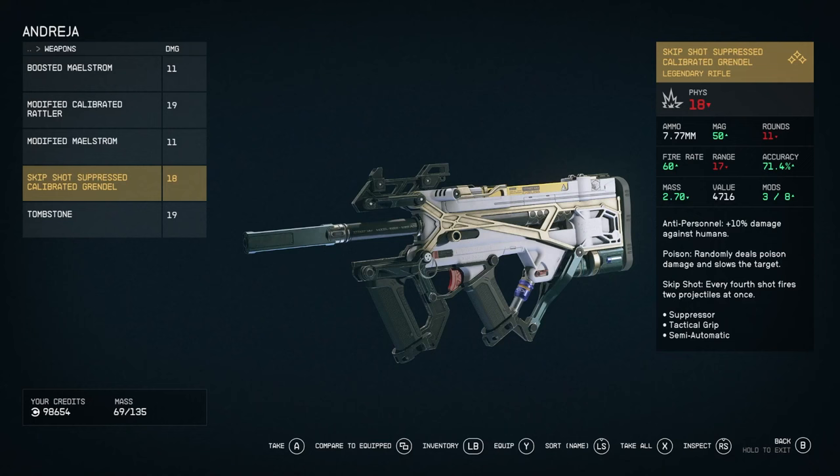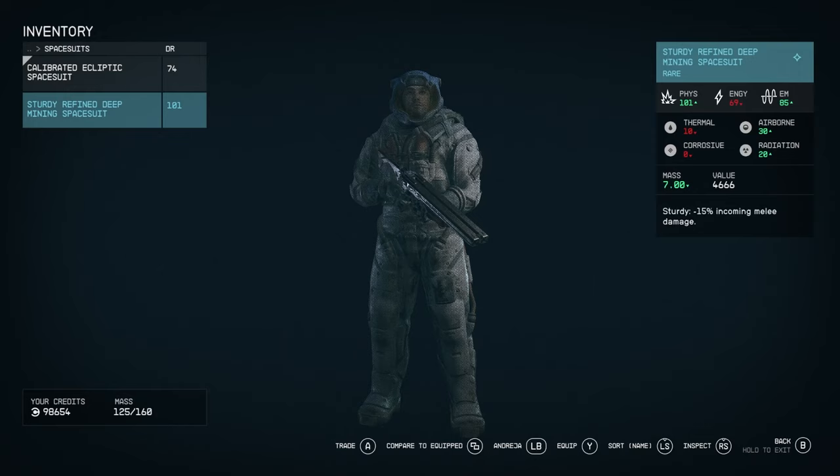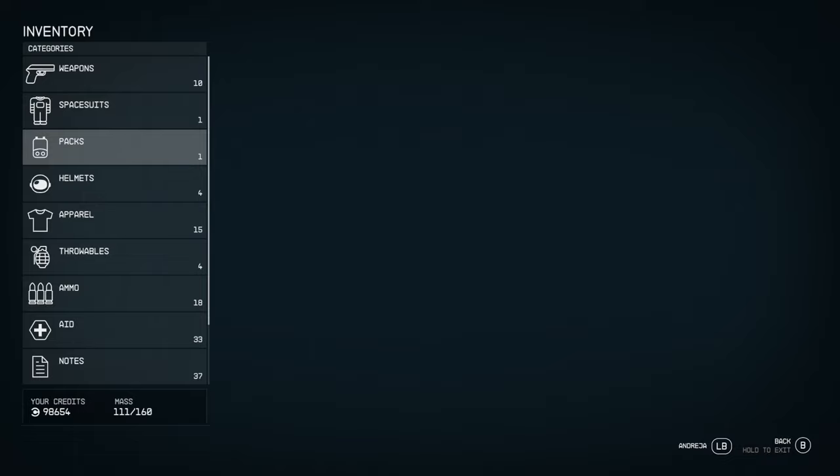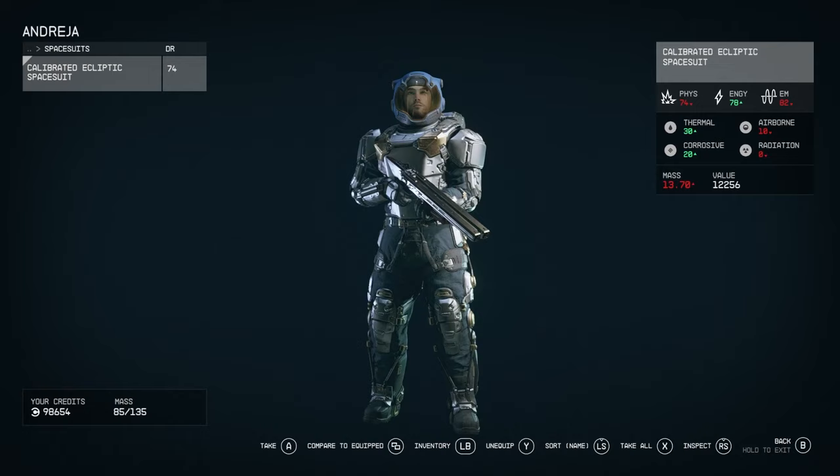Once you give her the ammo and the weapon, you need to equip it by pressing Y. You'll see a little triangle in the top left when it's equipped — same with the frag grenade. You can also give her a spacesuit and helmet to wear. Go back to her, equip those items, and she should be wearing that gear.